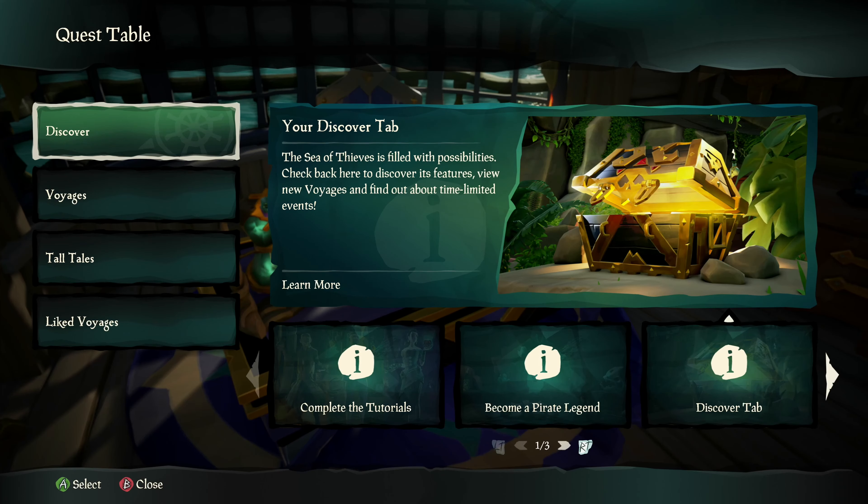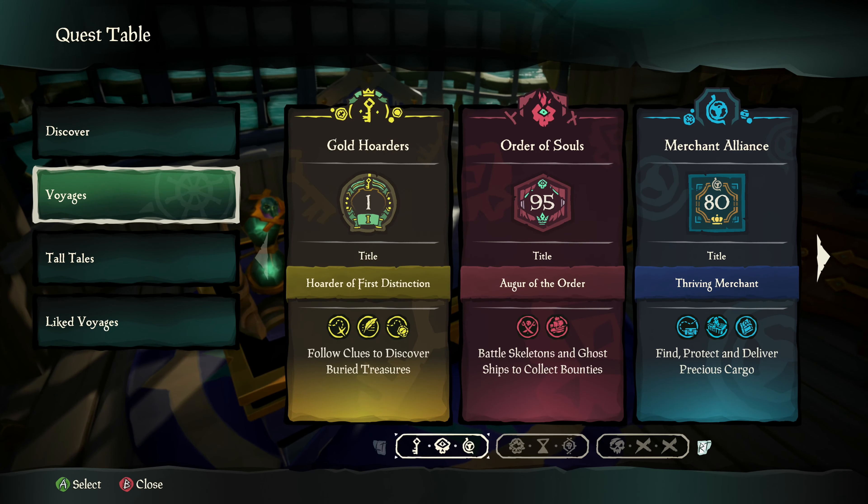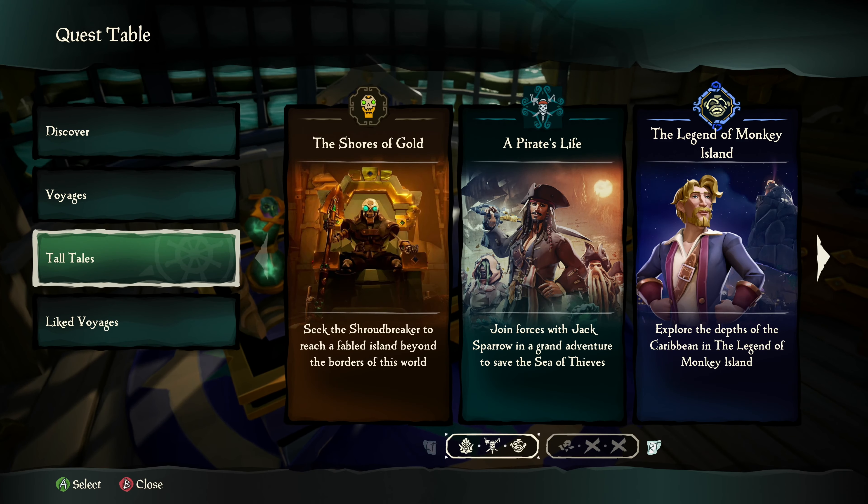Part of our goals with this season were to make sessions more predictable, certainly from the start. We wanted to make sure that every session has a clear and meaningful start point. The purpose of the quest table is about bringing all of those experiences together in one cohesive place, allowing players to simply board their ship and play what they want, when they want. It's going to be a place where you access all of the voyages from all the different trading companies.